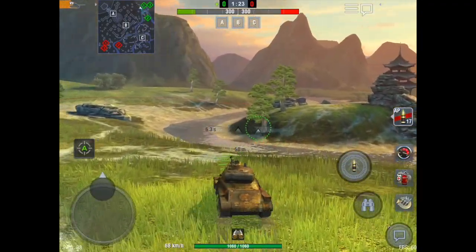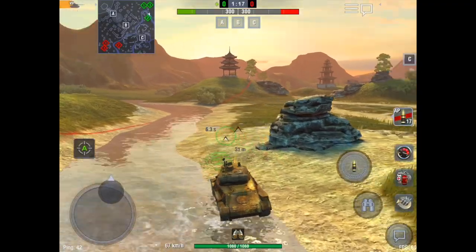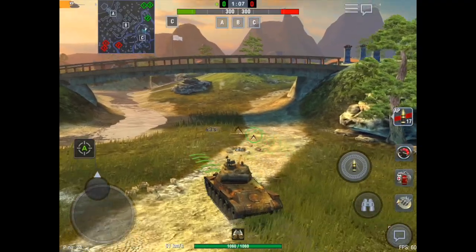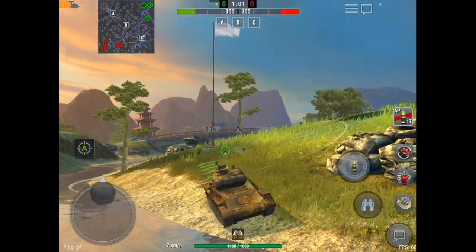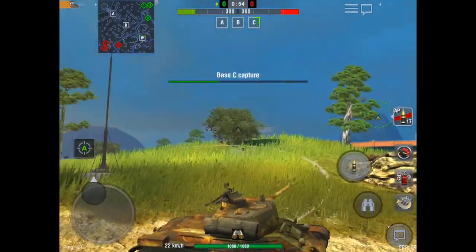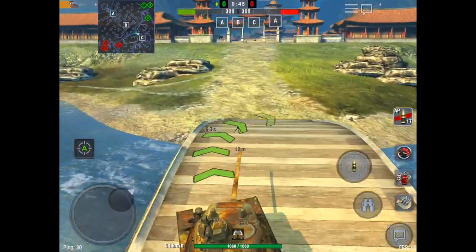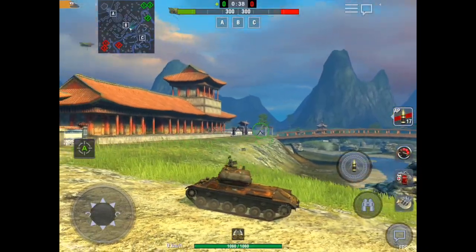That's Lost Temple in a nutshell. In the valley area there aren't many spots to use — you should be attacking the valley area, not attacking from it. Cap C in the event of a stalemate: capping a base and then retreating will eventually draw people away from the temple area. This bridge and ramp going up to B — guys, you're going to get shot by people sitting at the pagoda trying to climb it.